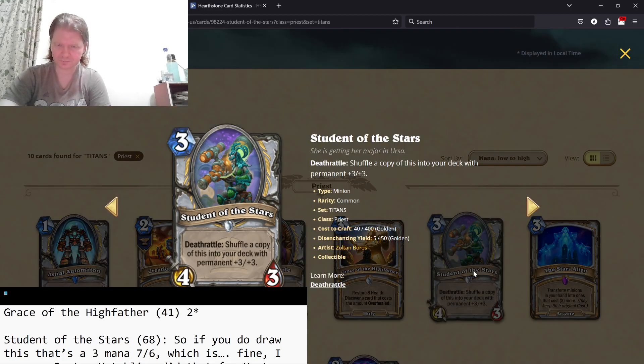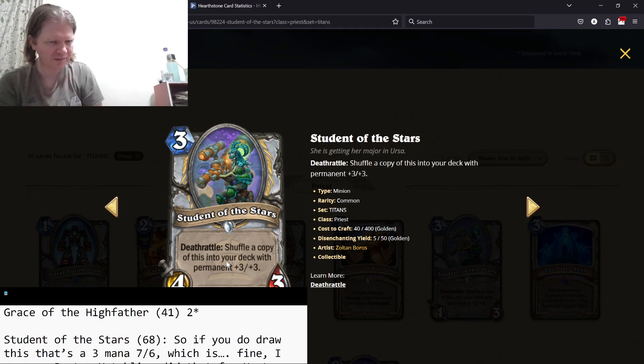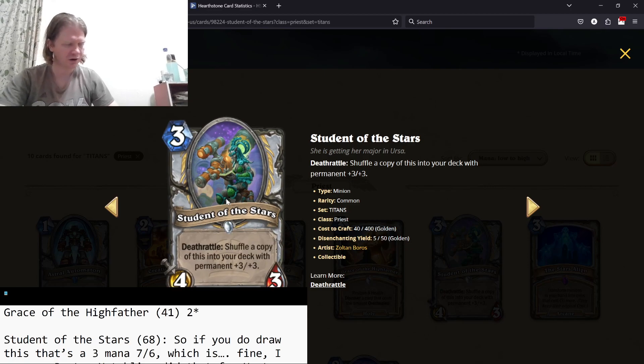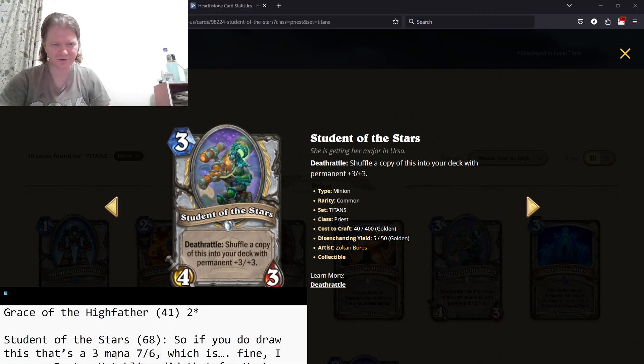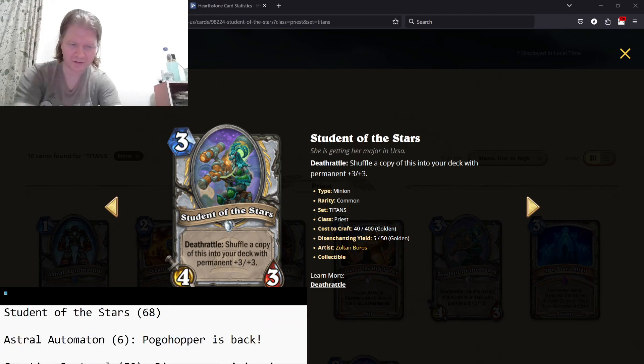Student of the Stars — three mana 4/3, deathrattle shuffles a copy into your deck permanently as a 3/3. The value of this card is not in the shuffle — it's that it stops fatigue. Unless your opponent can silence or transform this, it basically stops fatigue, which means if you're a Priest and the game goes to fatigue, you basically win by making everyone's lives a living hell while this stops your main loss condition of running out of cards. Overall it's a three-star card.